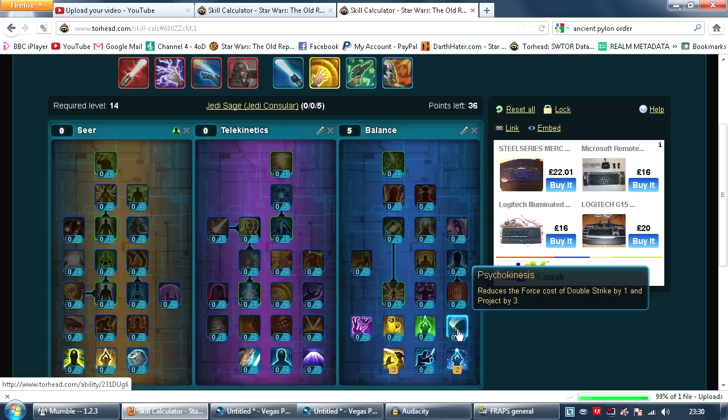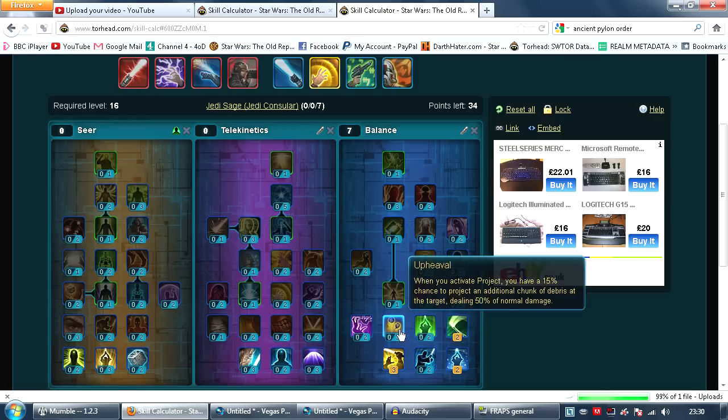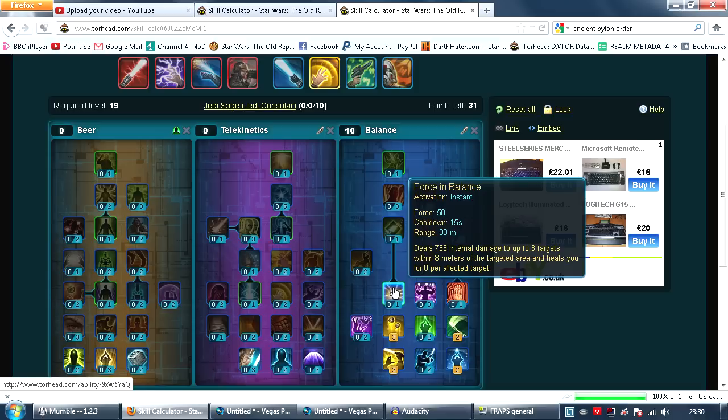There is actually a glitch I can see here — this is showing the Sith balance tree — but if you put 2 points into where this talent will be, it will actually increase the crit chance of your Telekinetic Wave and Disturbance by 10%. Just pick the talent that's going to be there. You also want 3 points in Upheaval, so your Project can do more damage.